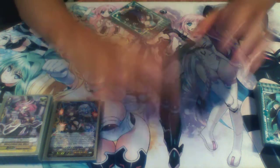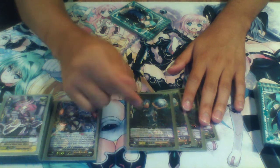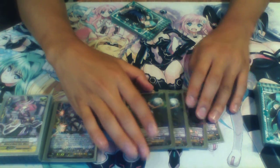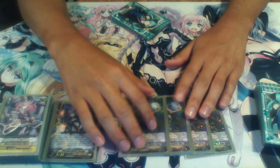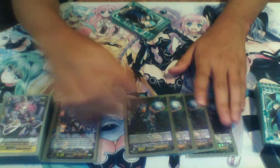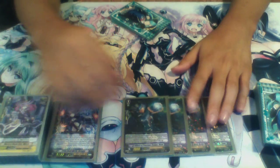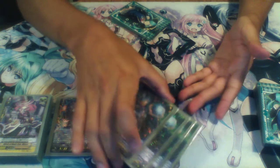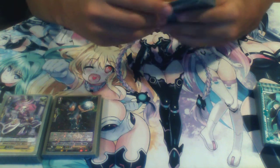We run four Witch of Precious Stones Donna. On call, soul blast one — choose one of your opponent's occupied rear guard circles; they select a grade zero from their drop zone and place it on that circle, retiring the original unit. This is basically to get your opponent's grade zeros on board so the witch skills can trigger. Running four is very helpful, though sometimes you don't have enough soul, but it's still useful in the late game.